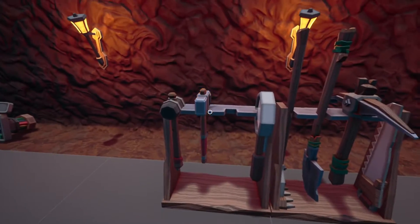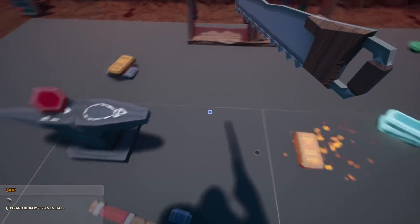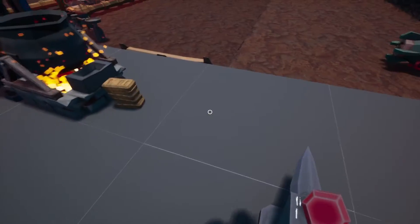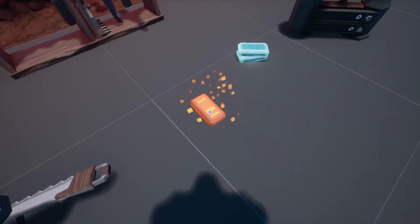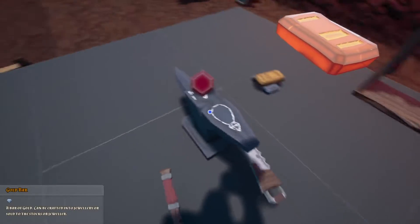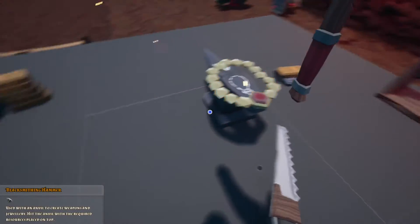We'll heat that up, get our hammer and get our saw. While that's been churning away we've accumulated a lot of cloudium as well as crystals and everything else, so there's no shortage of anything at all. I'll throw that on there, cut it in half, and give it a bang.